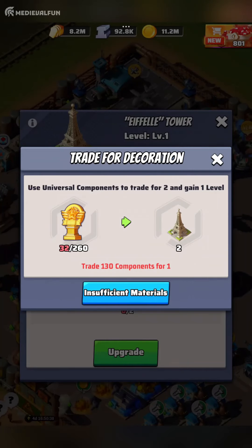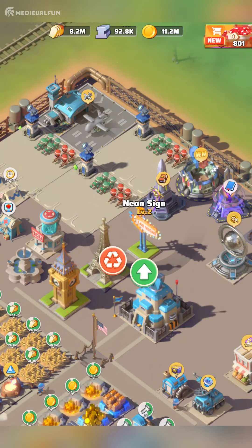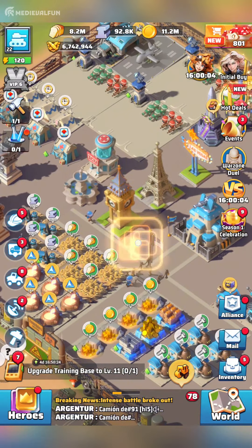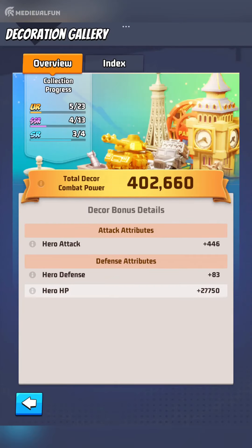In Last War Survival, decorations are not just for aesthetics. They play a crucial role in boosting your hero's power and even city development speed. Each decoration offers between 1 and 4 boosts in hero stats such as Attack, HP, Defense, Critical Damage, and other useful stats that can help your squad deal more damage or resist longer in tough combat.